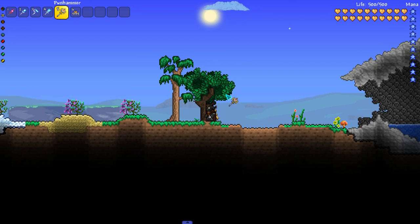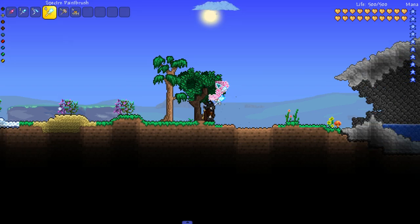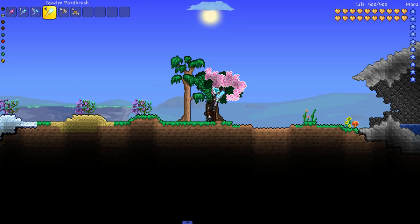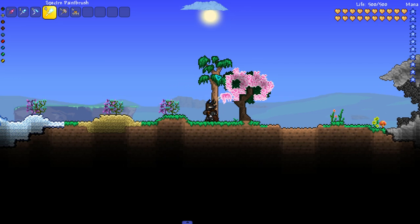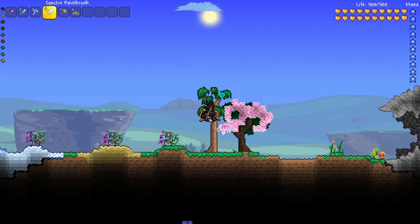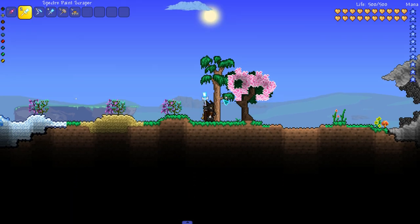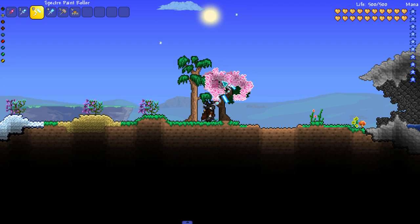For the tree, there are several things that we could do. I'm going to grab the negative paint and slap it on the leaves, and we end up with a really nice vibrant cherry blossom tree look. This also works on normal trees, except that it also paints the branches themselves, which could be a little bit off-putting. So I don't usually do negative paint on natural trees, but I do use it on custom trees.